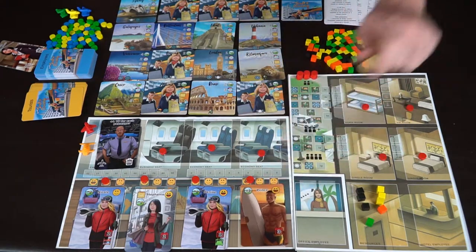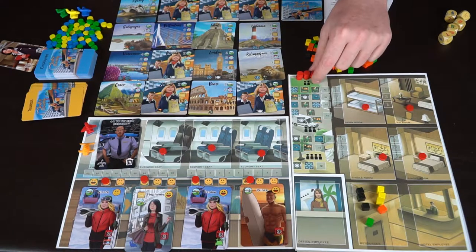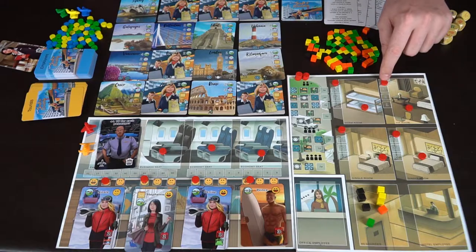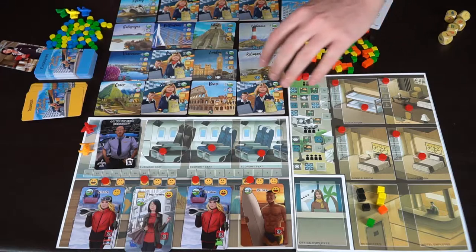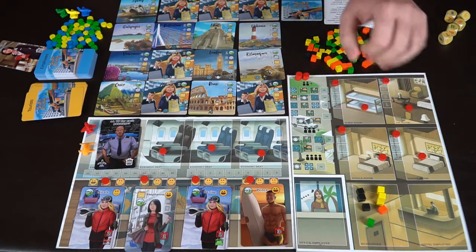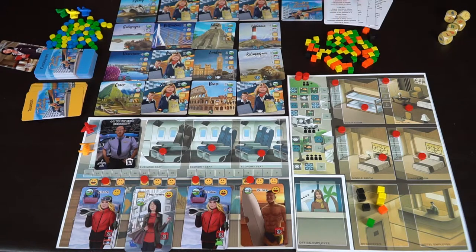Next, lower the week count of each tourist by one, capped at zero. These are the week count trackers here — little red symbols. Whenever a passenger is placed in a room they might start at three, go down to two, then one, and eventually zero where they get removed. This clogs up the area, so you want passengers in and out. Some tourists require more things and are more difficult to work with, but everything has a cost in this game.